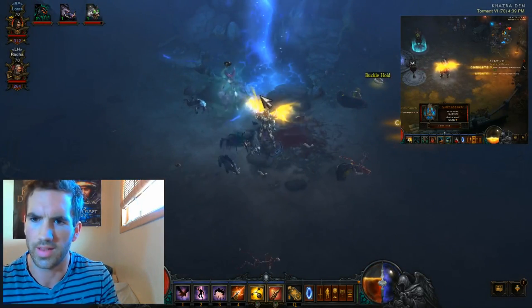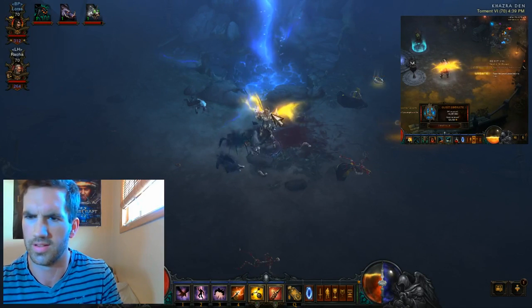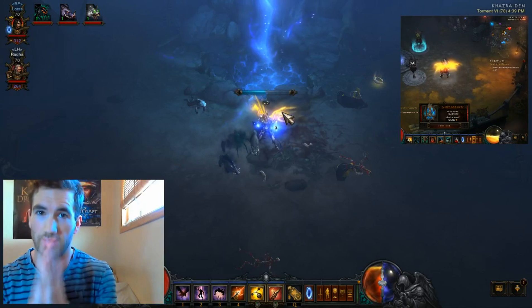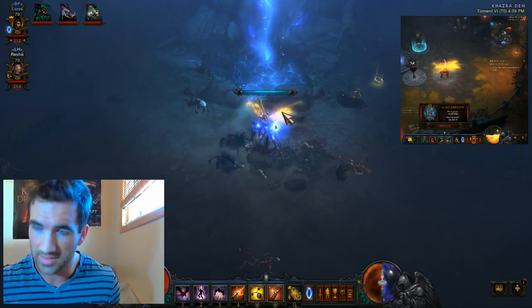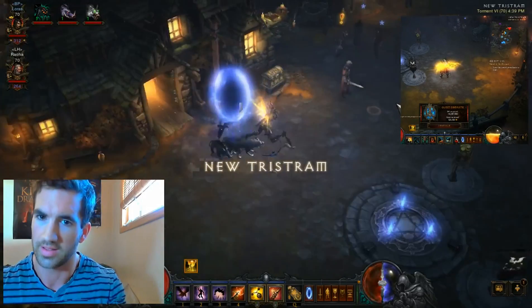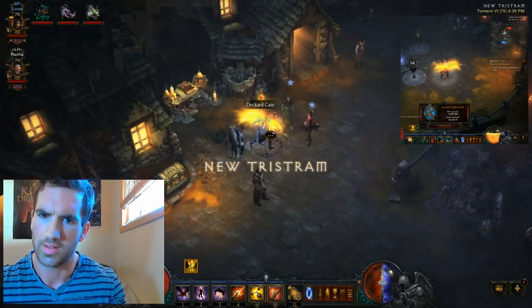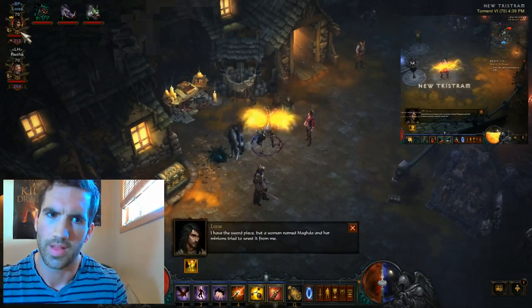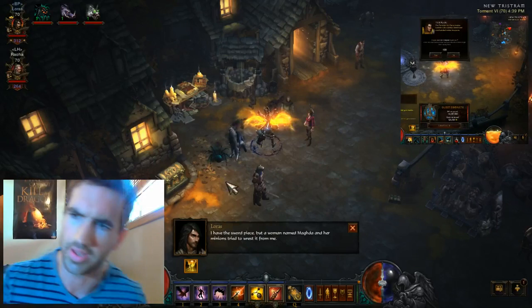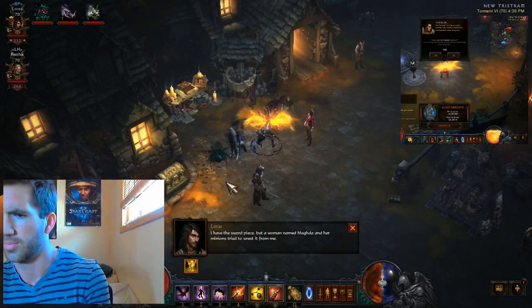So once you do that, here is where the exploit is handy. You've got a quest to take the sword piece back to Deckard Cain. You're on Torment 6, your buddy is in the game — he does not move. You go to Cain, click on him, and as he's reading the quest you go to the top corner and leave party. Boom — your buddy gets the experience.